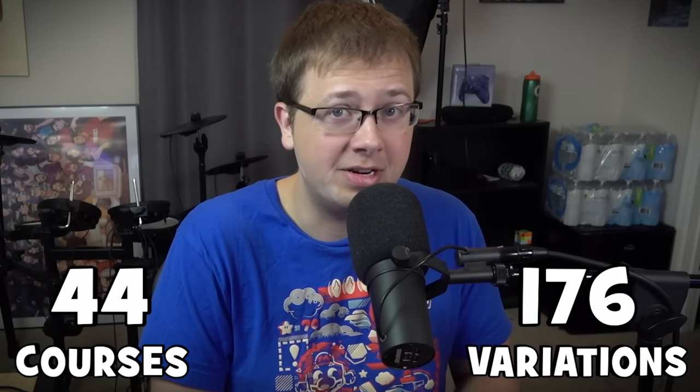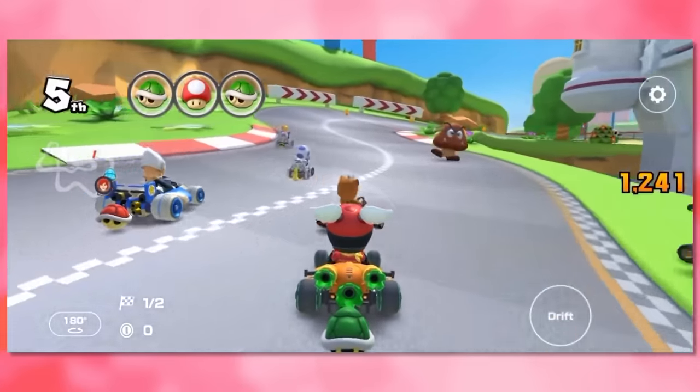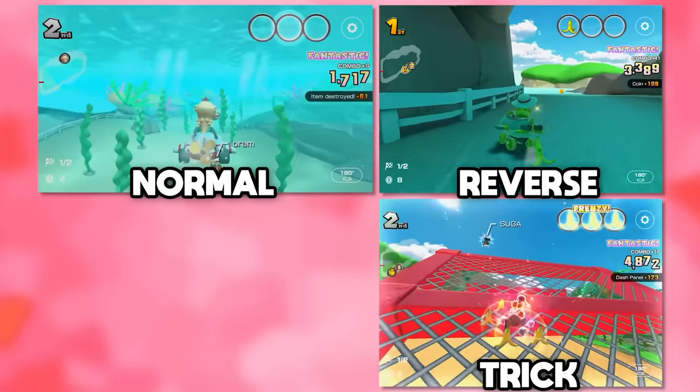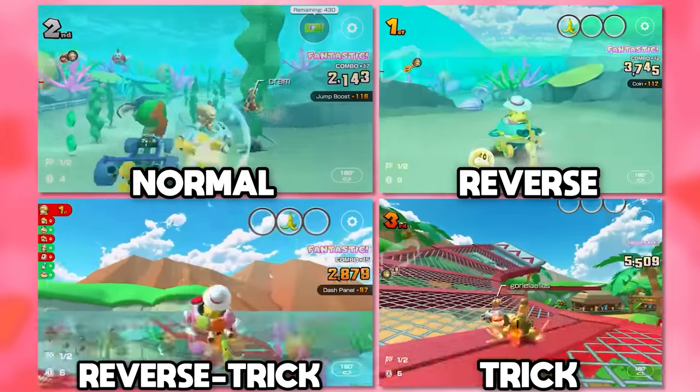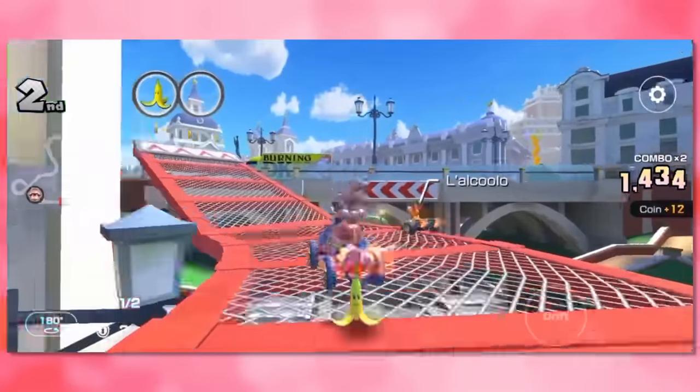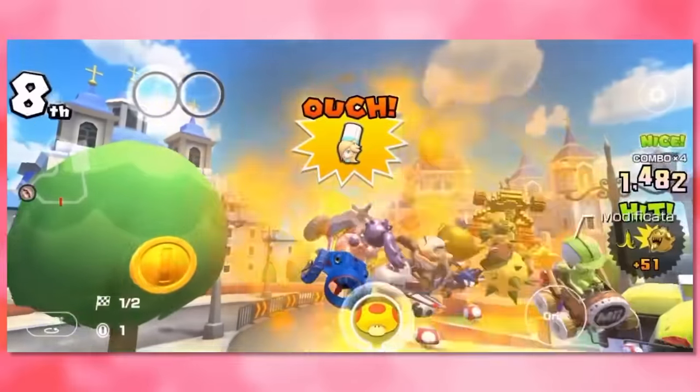For starters, we've got all the city tracks. There's 44 different courses, but if you count all the variations, there's technically 176. In case you don't know, most tracks have four different versions: the normal version, a reverse version where you drive the opposite direction, a trick version that adds lots of ramps, and a reverse trick version where you drive the opposite way with ramps as well.